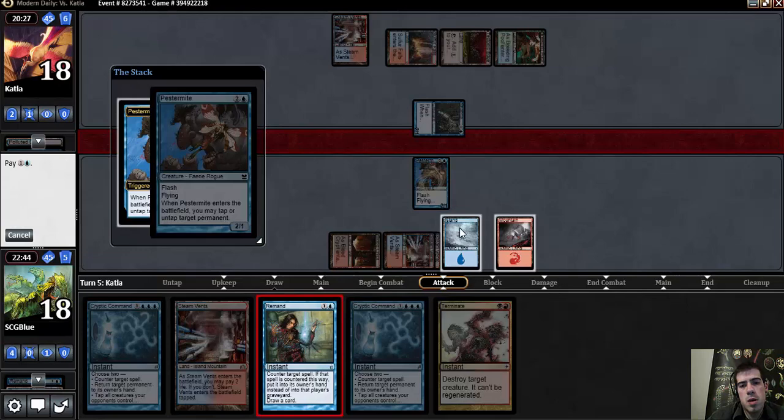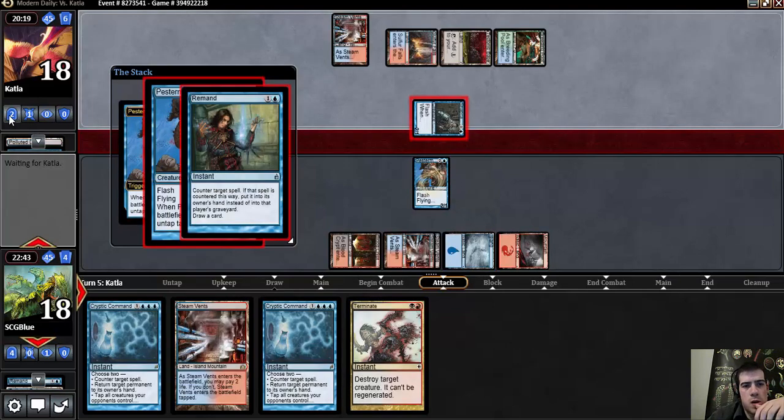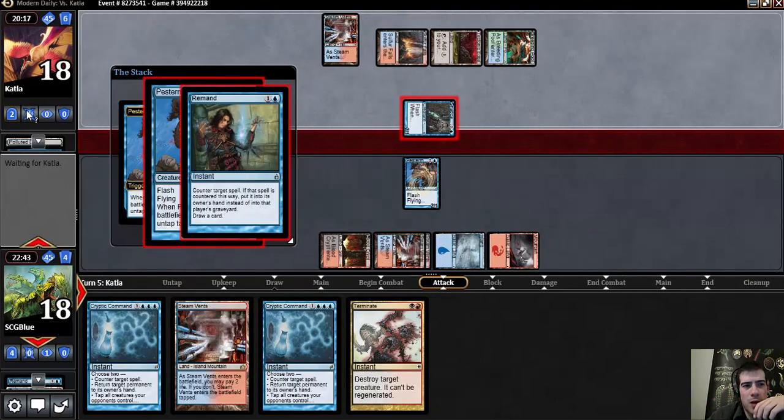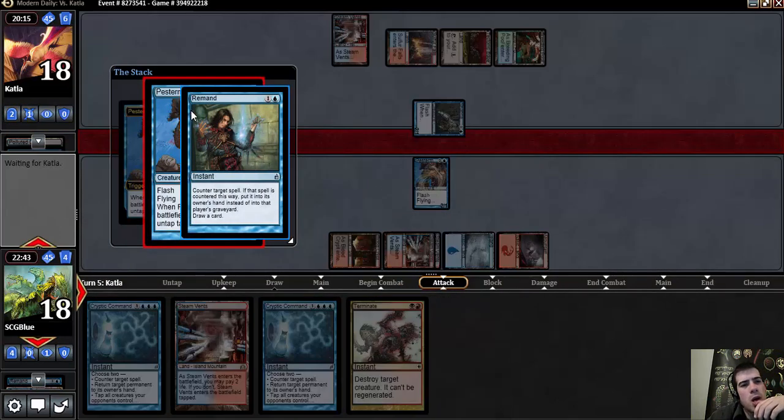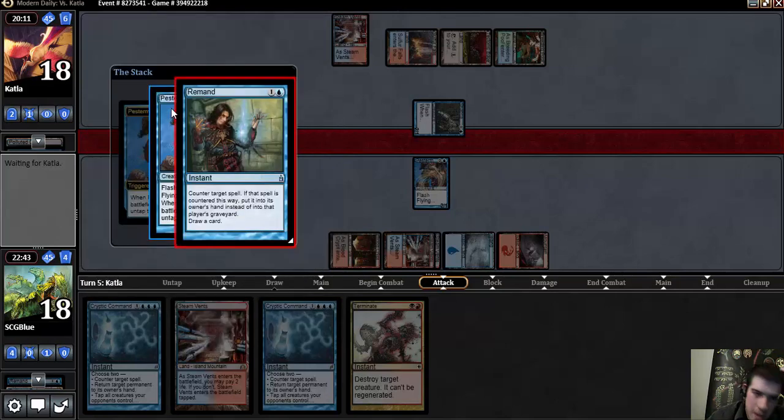RUG Twin. I'm just going to use a Remand here. RUG Twin — the RUG Twin deck has kind of died out, at least in my mind in this format. I think that Tasigur not dying to Abrupt Decay while Tarmogoyf does has been like the big turning point for that.